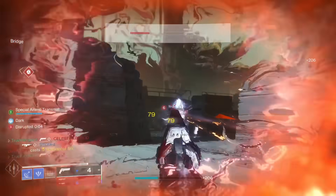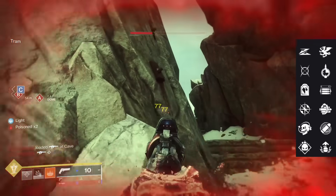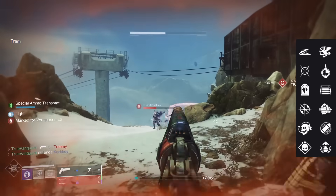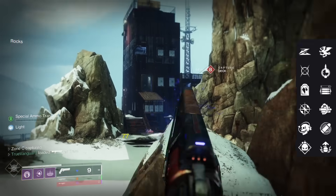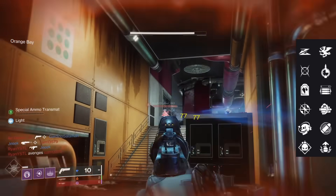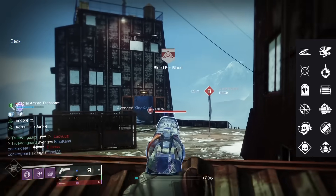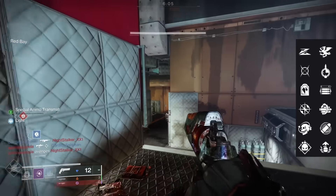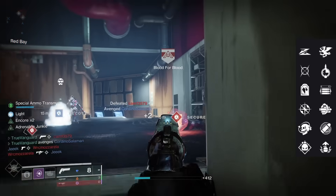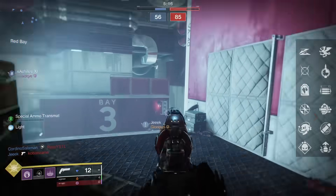I should at least mention the perks, but there's nothing there that can offset the massive handicaps the gun has intrinsically. In column one we've got Slideshot, Moving Target, Headstone, Enlightened Action, Encore, and Demolitionist. I ended up preferring Encore the most in PvP, because getting a kill at least bumps the range and stability up to be kind of on par with other hand cannons for a few seconds. In column two there's Vorpal Weapon, Timed Payload, Opening Shot, Multi-Kill Clip, Eye of the Storm, and Adrenaline Junkie. There's some interesting synergy with Headstone and Timed Payload for PvE, but Opening Shot — tried as a means to offset the range handicap — only helped on the first bullet, not the next two, so I was still going in for a fourth shot.